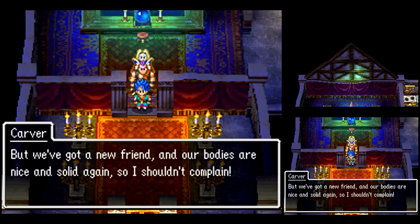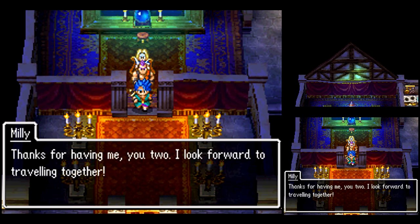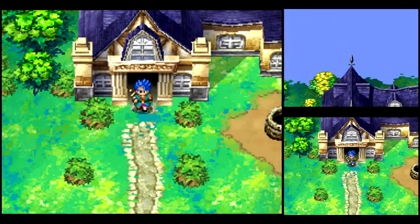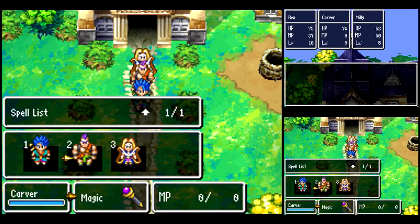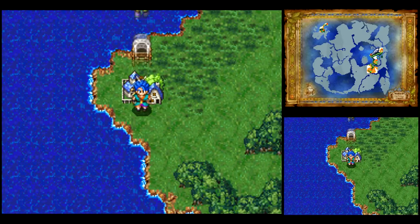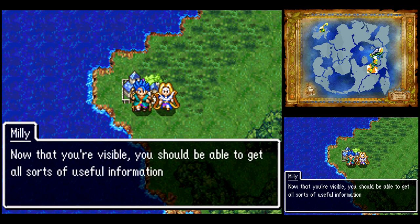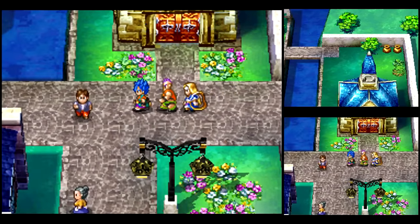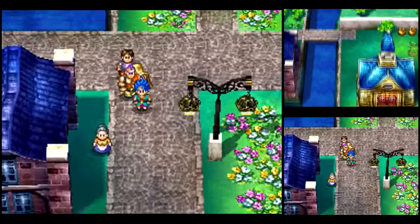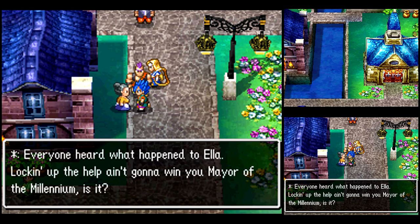We never really have to come back here, although there is one time when we should — you'll see when we get there. We need to head back to Port Haven to progress the plot. One thing I want to do is sell a lot of my excess equipment — I'd like to have at least 4,000 gold, preferably 6,000. Now we can talk to people again — hooray! I'm only going to talk to a few relevant NPCs and move on.